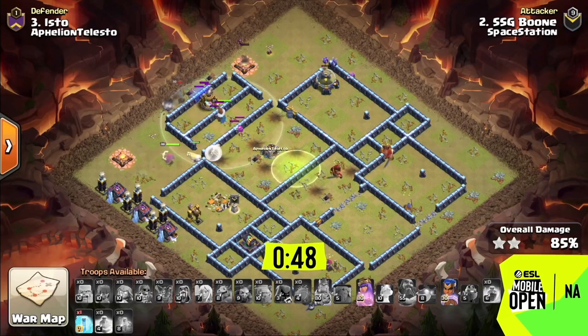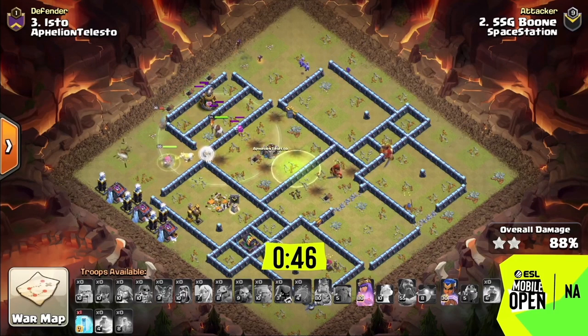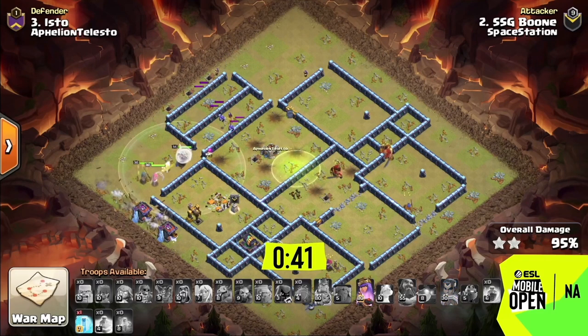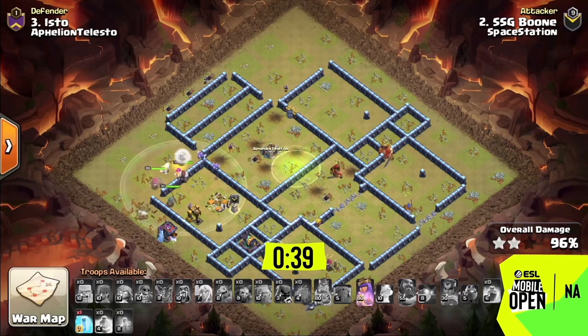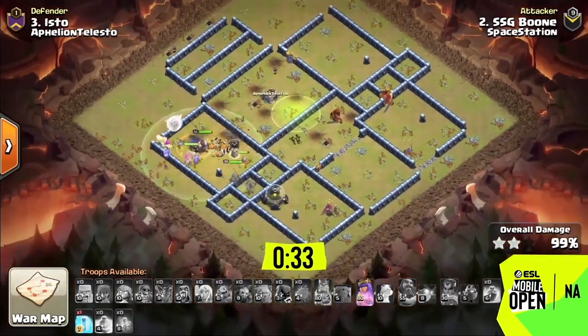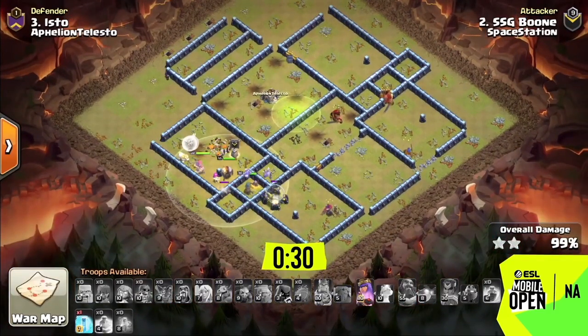The RC sweeps all the way around the base, the queen breaks out the bottom, and the super archers are shooting over walls to reach targets the queen can't. A swag RC ability, a swag queen ability, and a swag freeze - how do you have a swag freeze after wasting two to deal with the enemy queen at the start of the attack? Absolutely crazy.